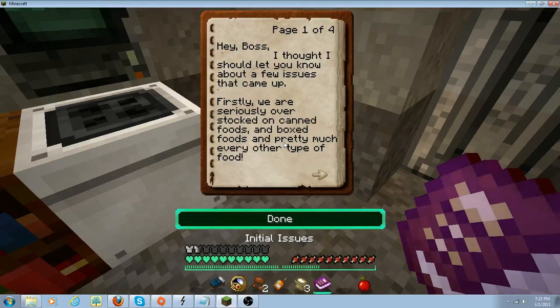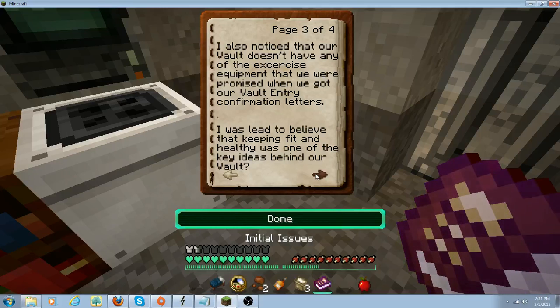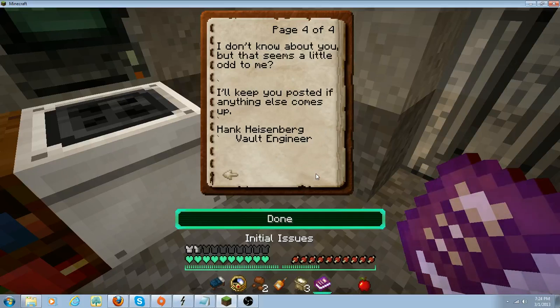Hey boss, I thought I should let you know about a few issues. Firstly, we are seriously overstocked on canned foods, boxed foods, and pretty much every other type of food. If my calculation is correct, we have enough supplies to last us until 2300, give or take a few years. I've got every spare room in this vault packed with our excess rations — that's good, that means we get food for our trip. I also noticed that our vault doesn't have any of the exercise equipment we were promised in our vault entry confirmation letters. I don't know about you, but that seems a little odd to me. Hank Heinsberg, vault engineer.